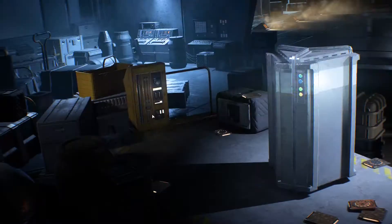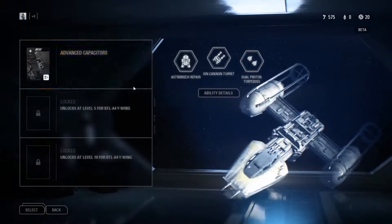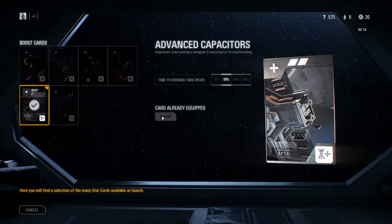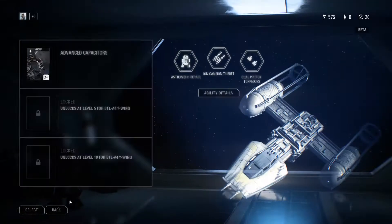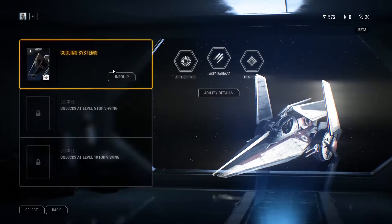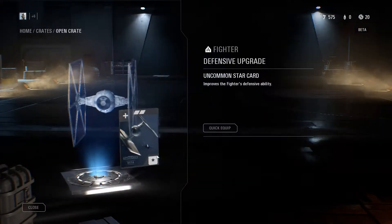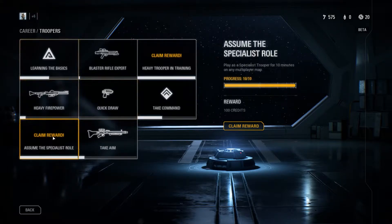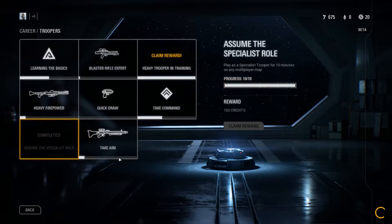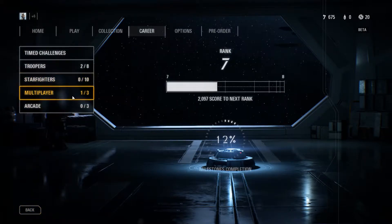Pour moi la bataille galactique n'est pas le mode que je prévois de jouer le plus, parce que j'ai précommandé le jeu — et vous allez vous dire pourquoi. Tout simplement parce que je suis un fan de Star Wars. J'ai précommandé l'édition Deluxe la plus chère à 70 euros sur Origin — je ne suis pas riche, je suis vraiment passionné. Un battle pack coûte 1100 unités parmi trois sortes disponibles — infanterie, batailles galactiques, etc. — avec un battle pack journalier offert.